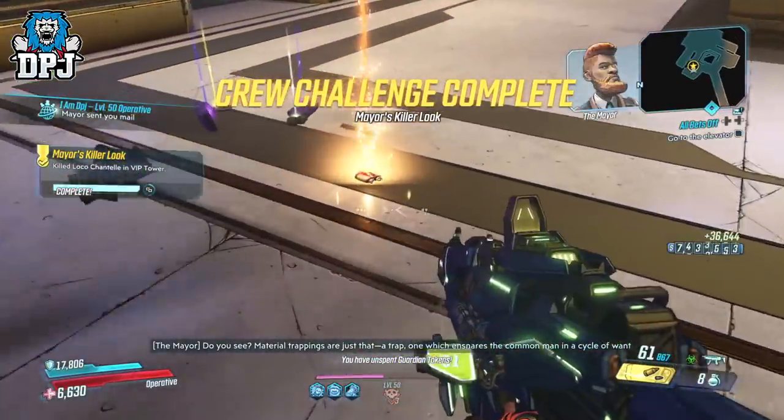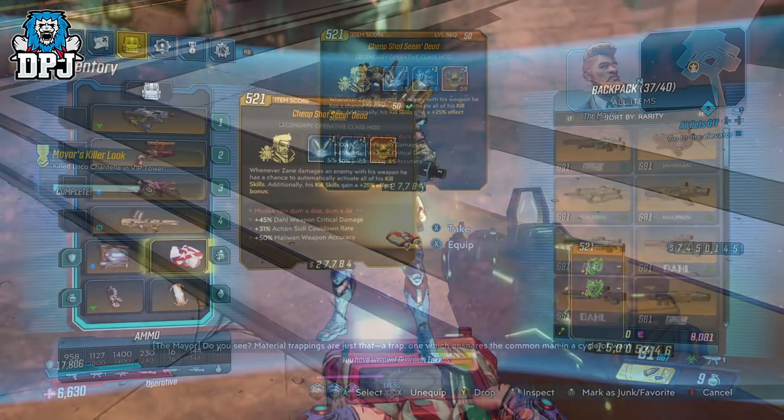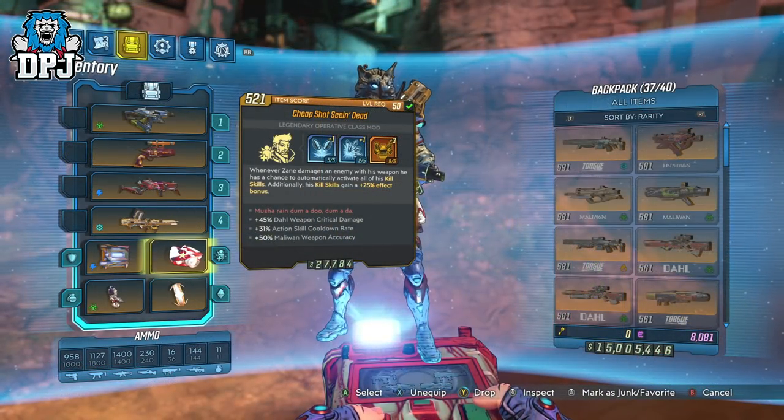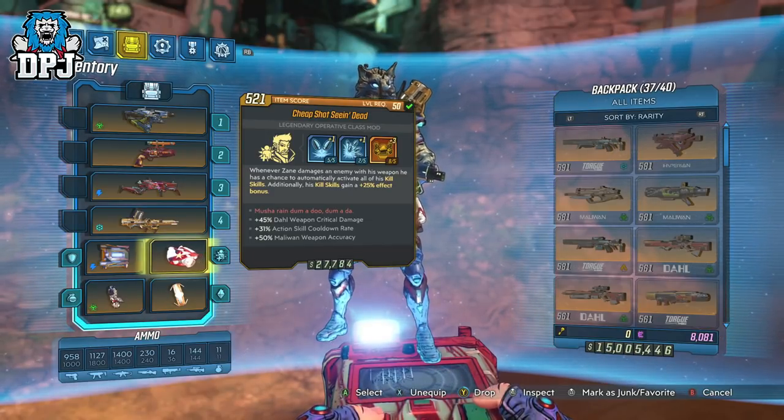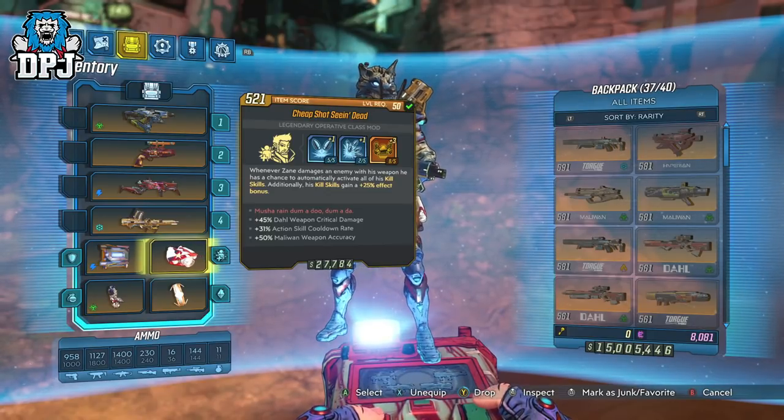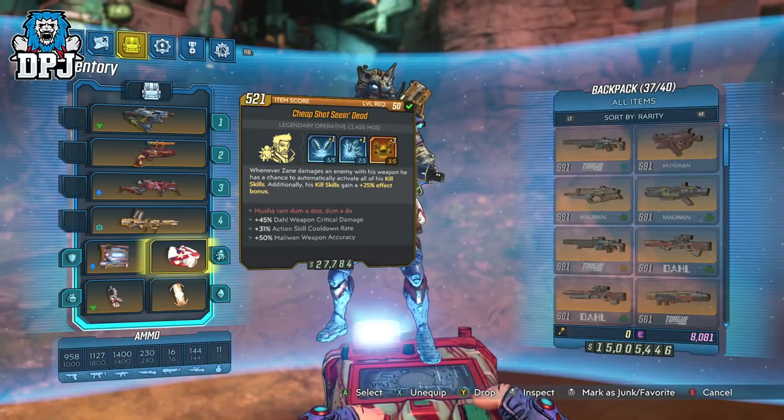What this class mod does is: whenever Zane damages an enemy with his weapon, he has a chance to automatically activate all of his kill skills. Additionally, his kill skills gain a plus 25% effect bonus.